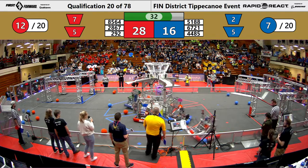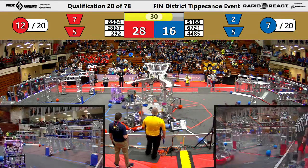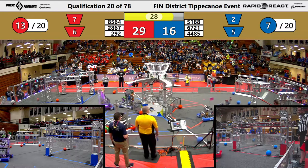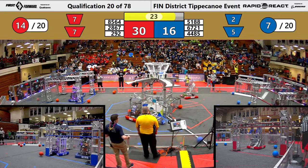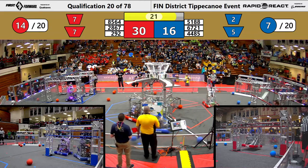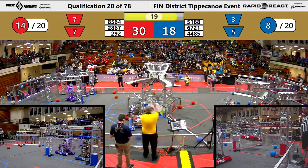Elk Logix successfully gets another cargo into the lower hub, and then another one into the lower hub for the Red Alliance, pushing them closer to that extra ranking point. Disco Ducks joins them and gets more into the lower hub, and gets another one in as well.